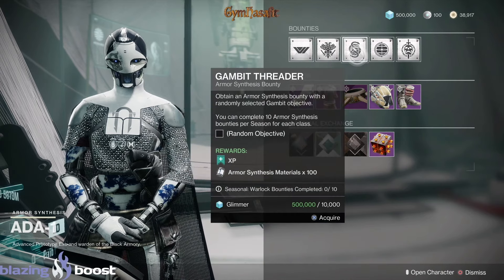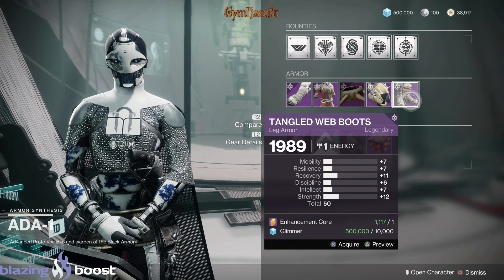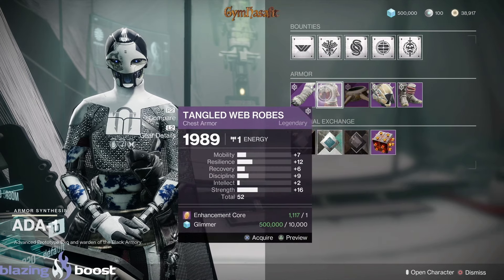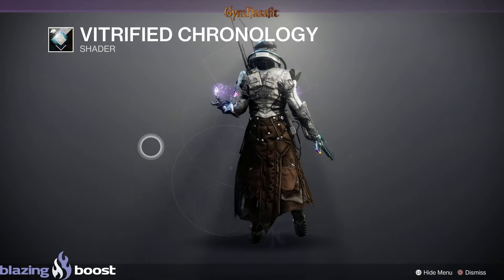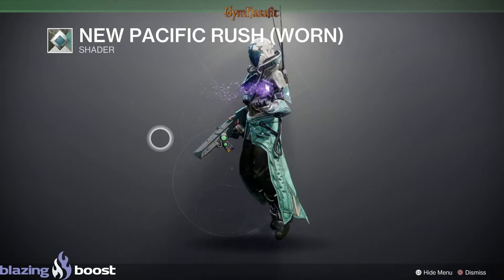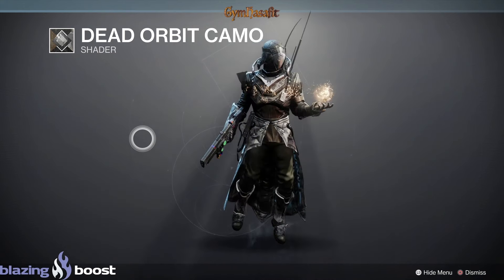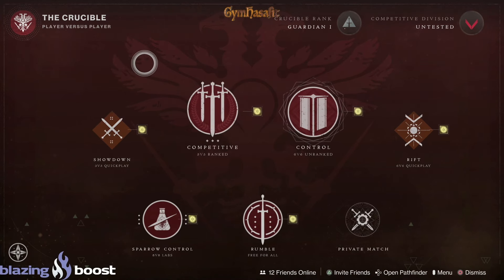Here are Adam One's bounties — you can pause if you want to read them specifically. With Armor, you get a plus 12 when you masterwork, then plus 10 if you add Mobility, Resilience, Recovery, Discipline, Intellect, or Strength. Vitrified Chronology, New Pacific Rush, The Warned Version, and Dead Orbit Camo. The Crucible maps are Showdown, Competitive Control, Rift, Sparrow Control, and Rumble.